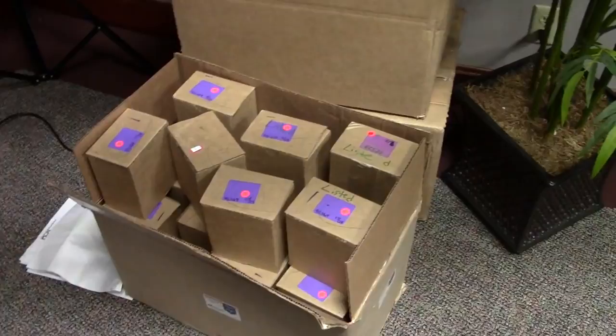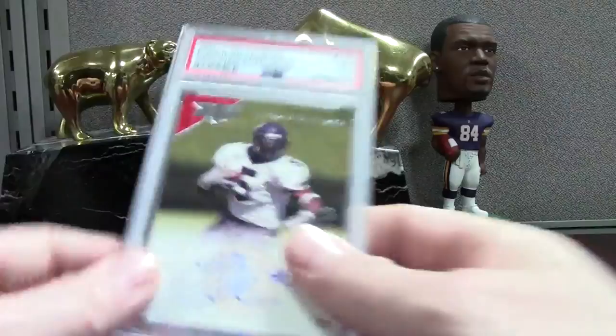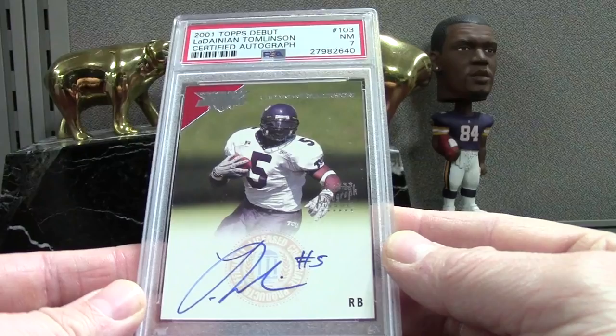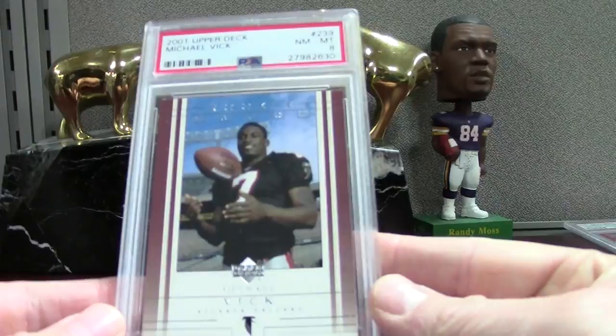Let's get to the first package. 2001 Topps Debut Ladanian Tomlinson PSA 7 — so beautiful card. It's an on-card autograph, it's a 7, I was expecting an 8 but that's the way it goes sometimes. Then this is a base rookie Vick PSA 8, so that's disappointing as well.